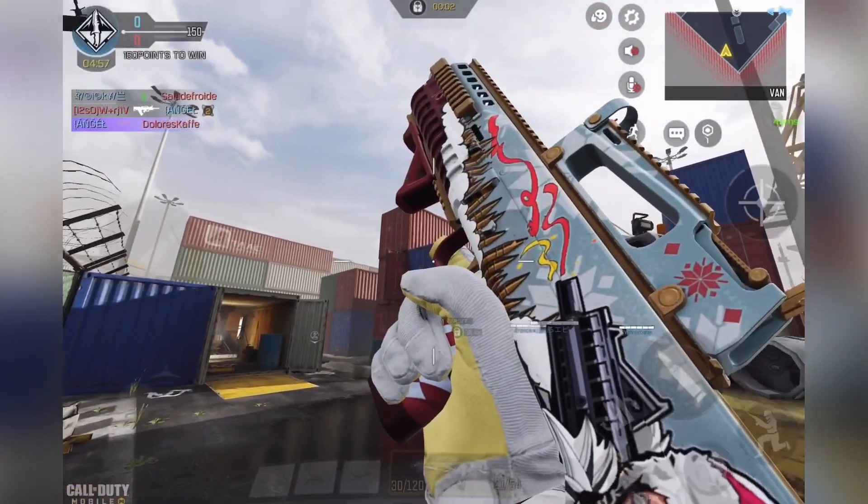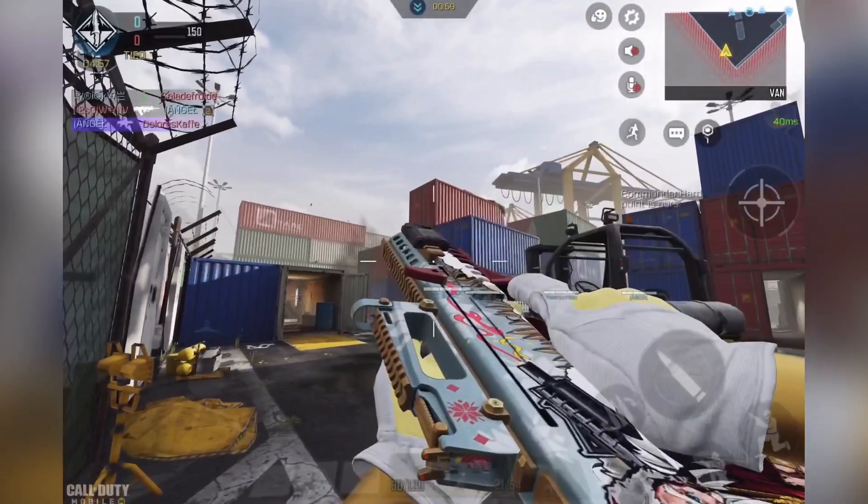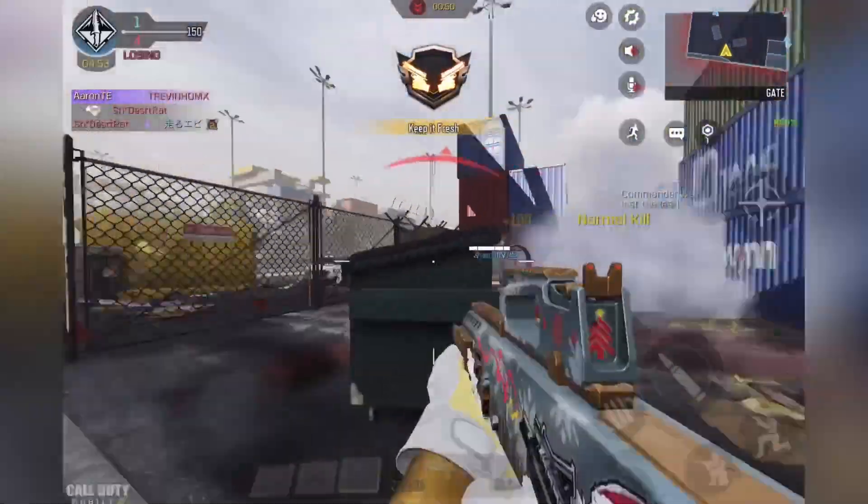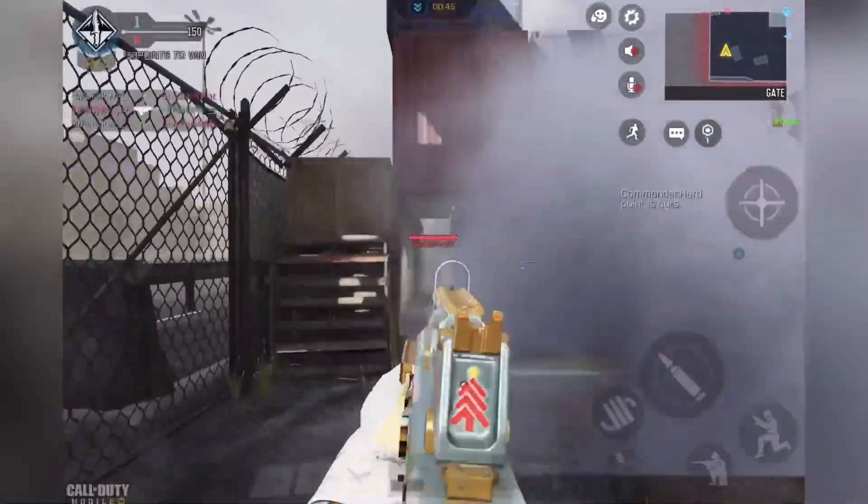Yo guys, Aaron here. Time to track some gameplay of the free epic Odin Red Slayer weapon skin, along with the Alice Holiday Glam character skin, that are both currently available for free in the Slaying All The Way major themed event for Season 11.